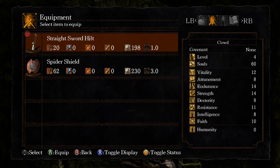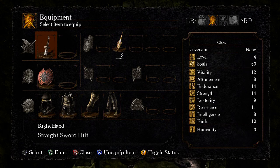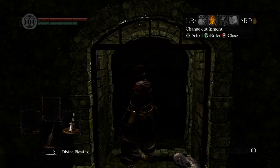But the first time I saw the Asylum Demon, I actually tried attacking it. I found you can't really hurt it — well, you can, but it's not very effective. So you're basically wasting your time.